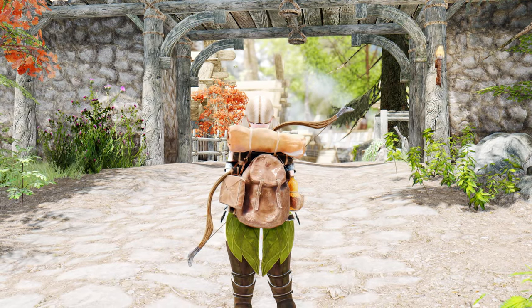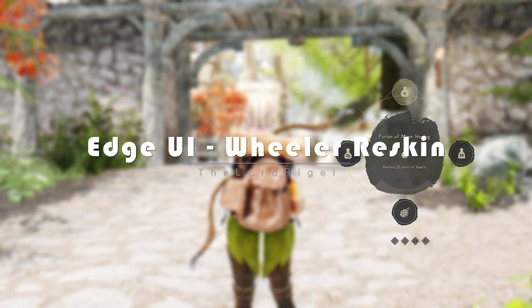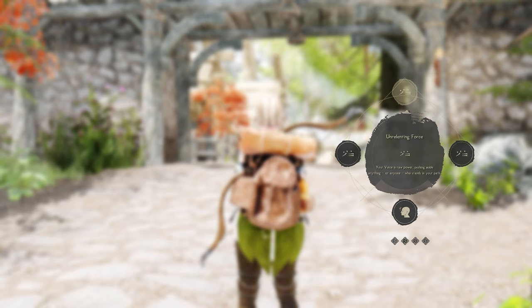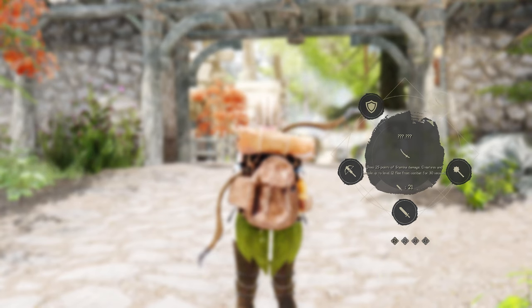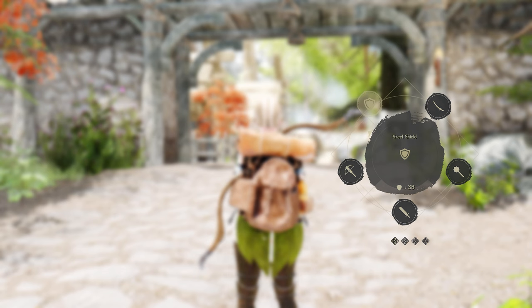Moving on to the third mod, Edge UI Wheeler Reskin. This mod retextures the Wheeler mod by D-Try to match the design of Edge UI. It brings a modern and sleek feel consistent with Edge UI's design. If you're a fan of the Edge UI style, this is a chance to revamp Wheeler's appearance to align with your preferences.